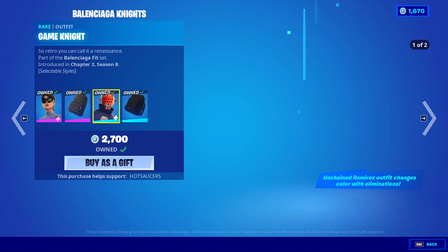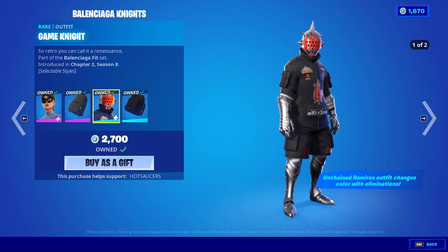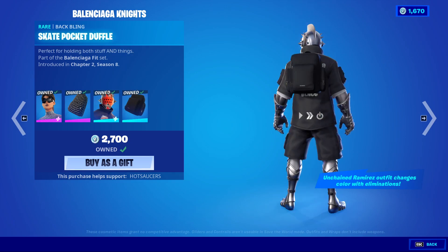We have Logo Lugger, we have Game Knight who also has an alternate style — I can't remember what it's actually supposed to look like, but it's not seeming to show. I'll give it one more go just to see if it changes. There we go, it just makes everything black. And Skate Pocket Duffel.